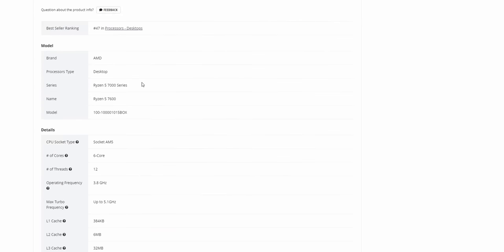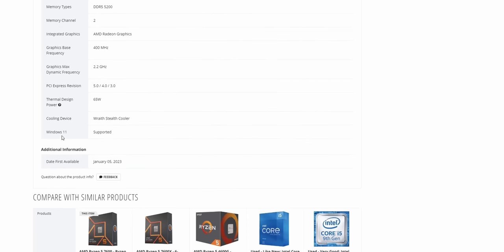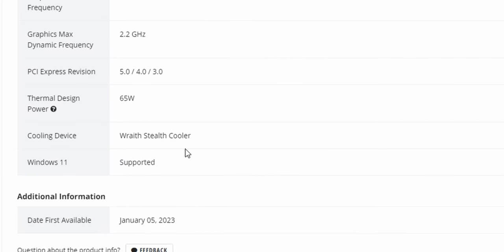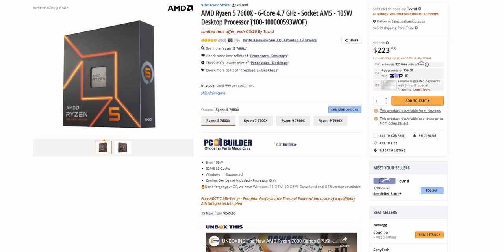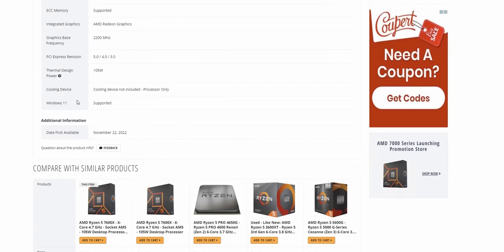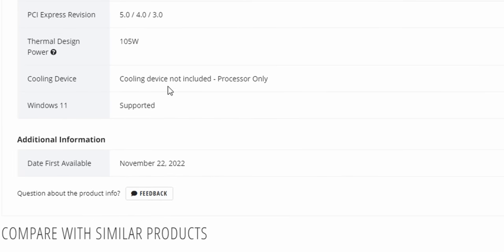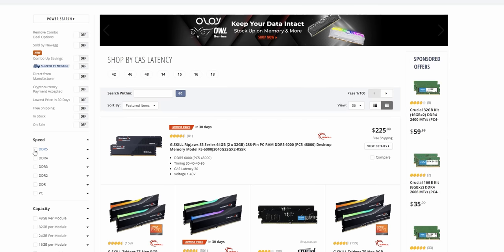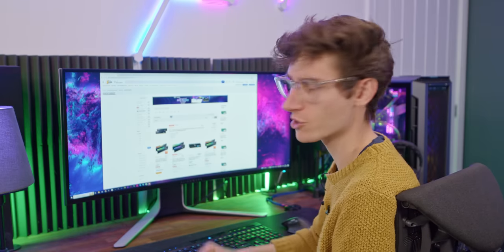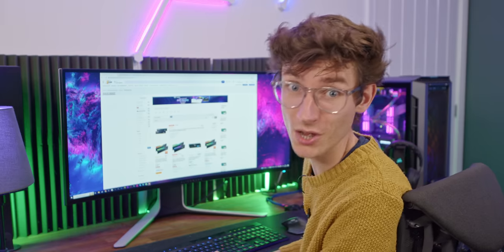If you want to check whether your CPU comes with a cooler, just scroll down to the specifications where it says 'cooling device.' For the 7600 it says Wraith Stealth cooler, whereas the 7600X says 'cooling device not included — processor only.' You can clearly see the difference. We'll also be needing some DDR5 memory; it doesn't have to be the absolute fastest kit, and skipping RGB is a good idea to save yourself some money.